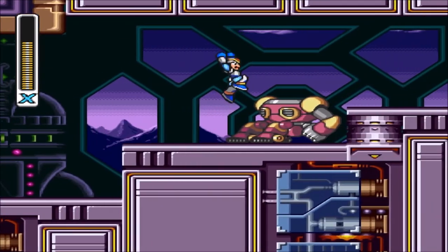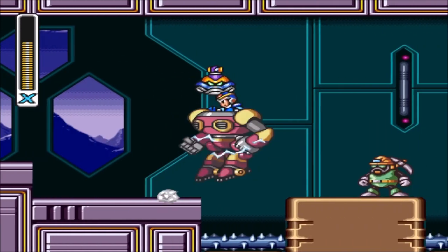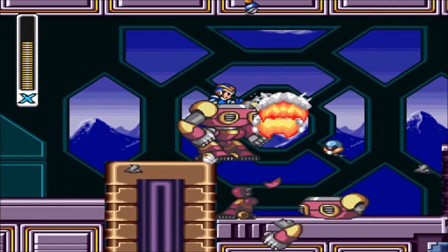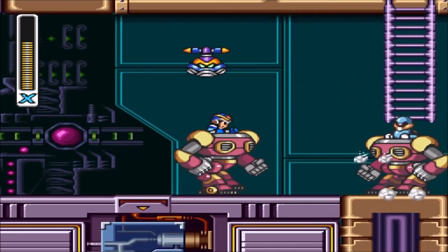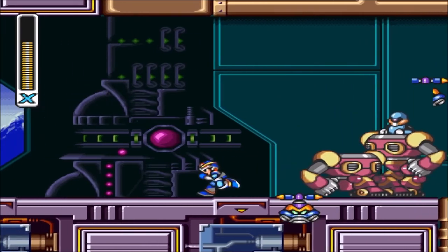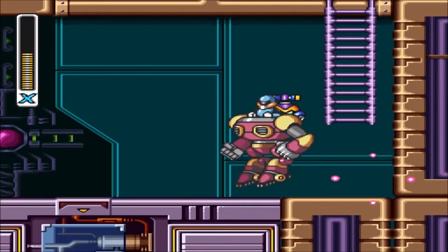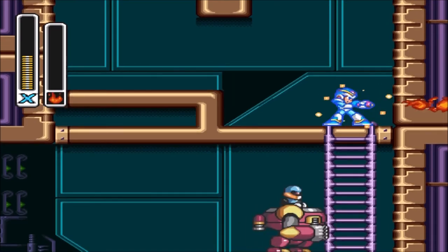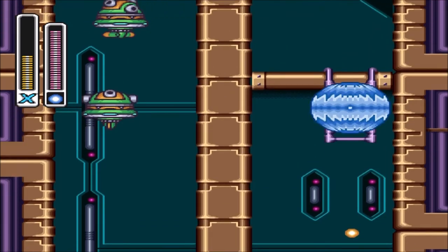Now we're going to make our way to the next Maverick boss rematch. Be careful with the spikes, because in every Mega Man game if you hit spikes you automatically die. Oh no, it's about to blow up — we gotta get out of there! Oh boy, this is gonna be tough. Come on — thank you, jeez. Going ahead and pulling out the Rolling Shield right here. That was so annoying!